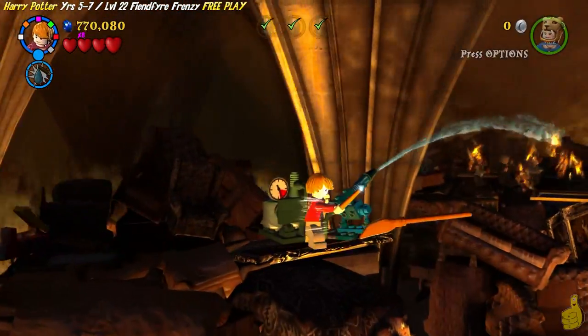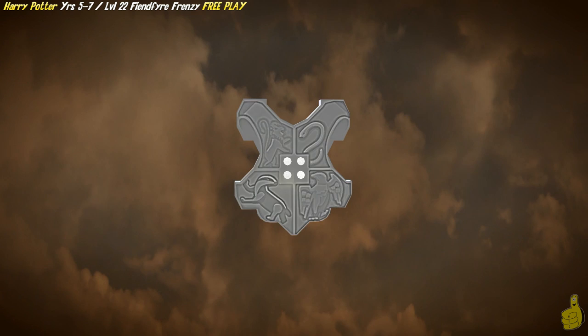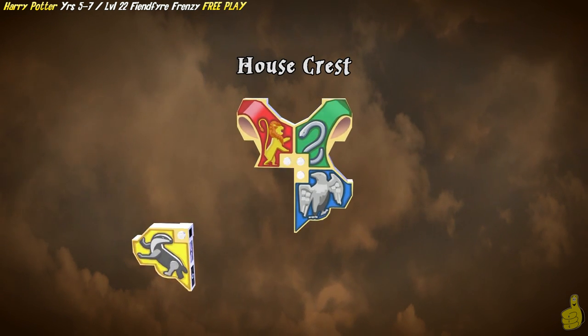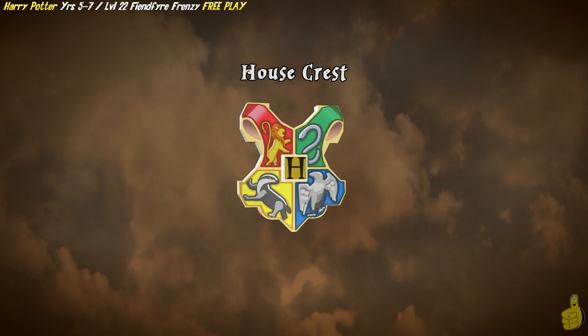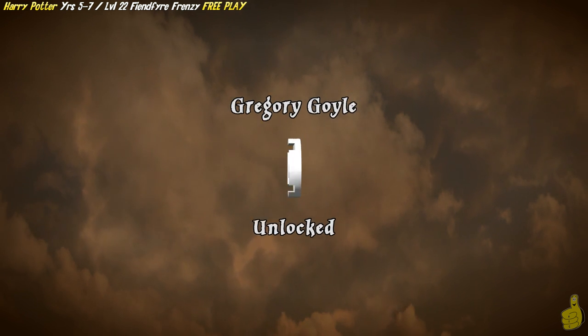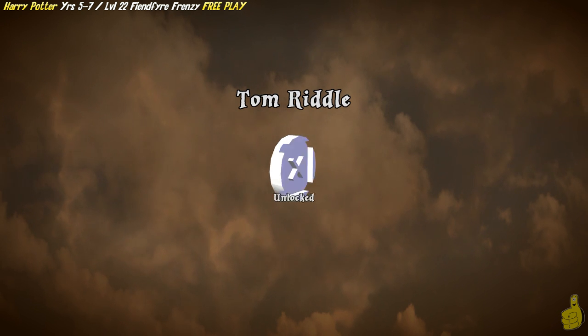I forgot about my kamikaze mission to get that blue stud. I don't know if it paid off because I think I lost a blue for falling. Anyhow, we got all four of the house crest pieces and we are officially one step closer to reaching that 100% and actually having free play completed.